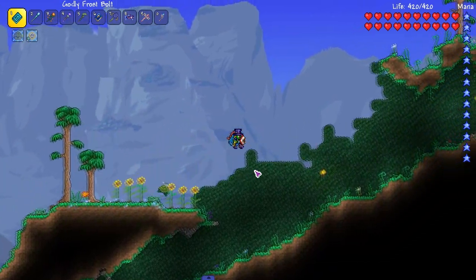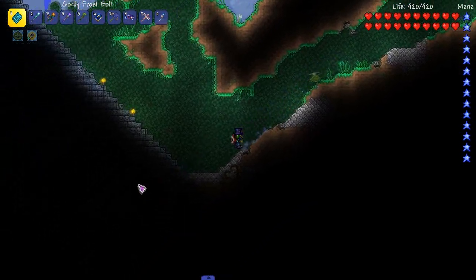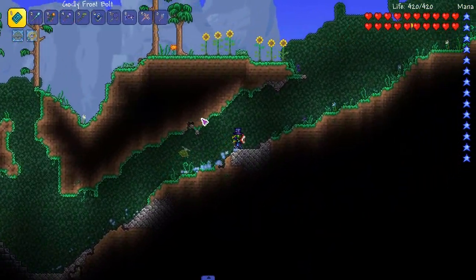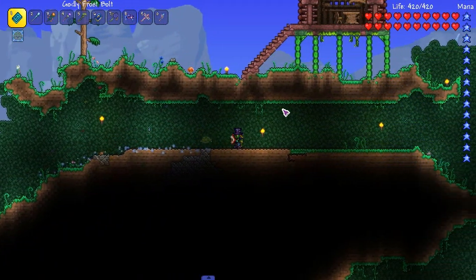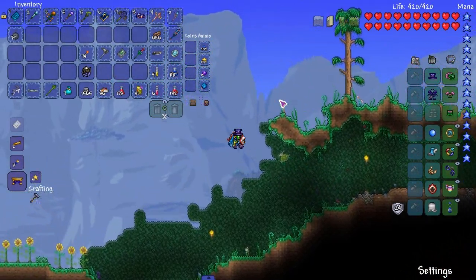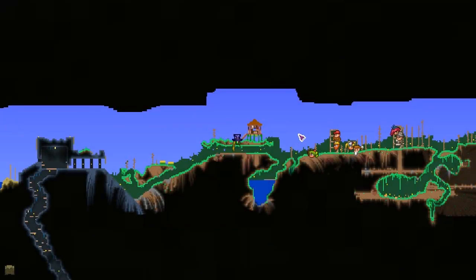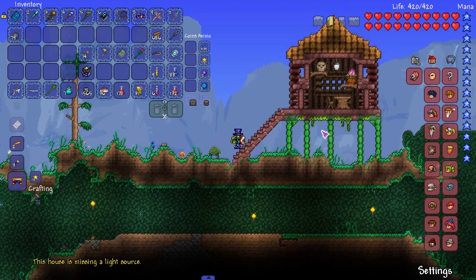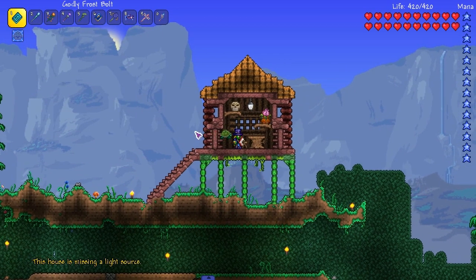Alright, let's show something off. I kind of made some paths — I made a path that goes straight to the dungeon, pretty nice. This right here is the first house I made. It took way too long just to make one house. I don't feel like it was worth it, especially since the NPC doesn't really want to move in. I'm seeing a light source — apparently that's not a light source. Alright, there's a torch.